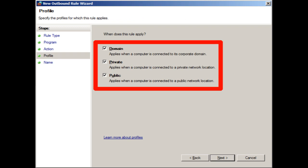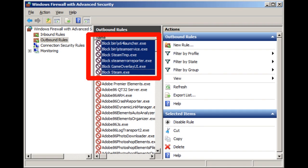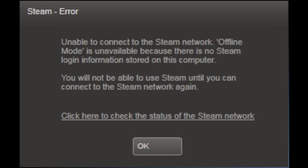On the Profile screen, select all three: Domain, Private, and Public. Click Next. On the Name screen, you can optionally give the rule a name and put a reminder in the Description field of why you put this rule here. To be safe, go ahead and use the same procedure to make new rules for every exe file in the Steam and Steam/bin folders, and you're all set.